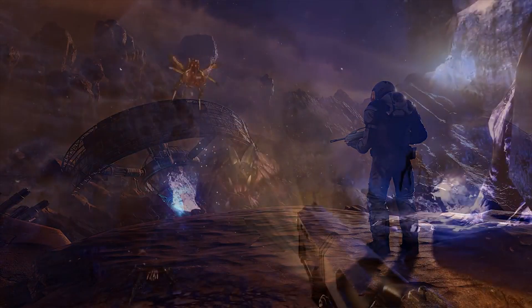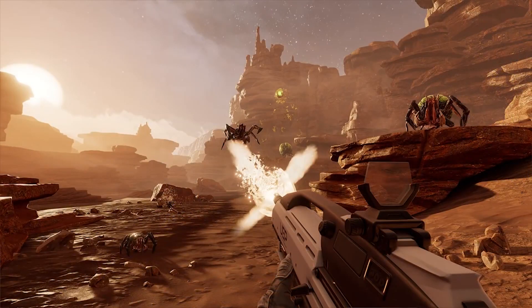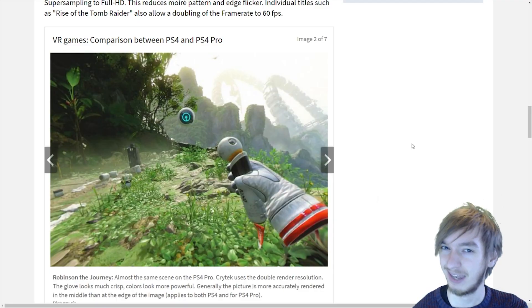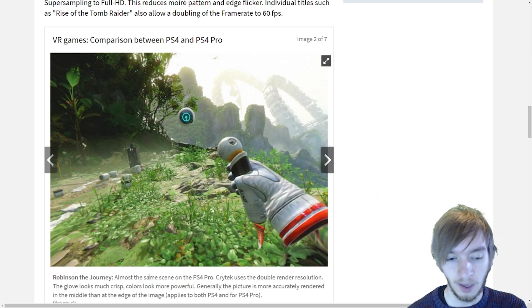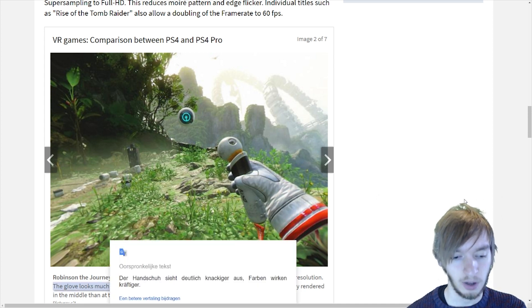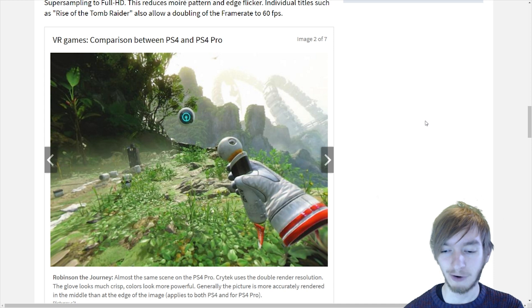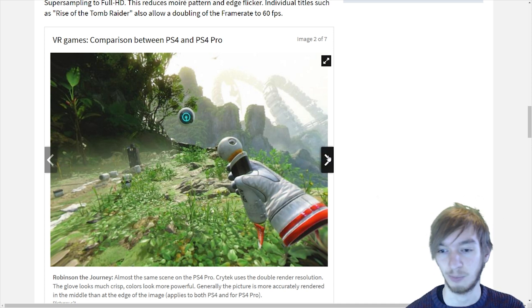For example, Farpoint — the developer already said that going from the PlayStation 4 to the PlayStation 4 Pro, you get like double the resolution. That should make games look way better of course. The gloves look much crisper and the colors look more powerful. Generally, the picture is more accurately rendered in the middle than at the edge of the image — so that's super interesting.